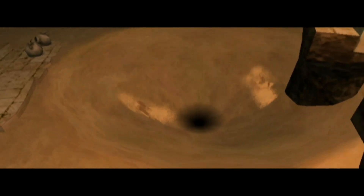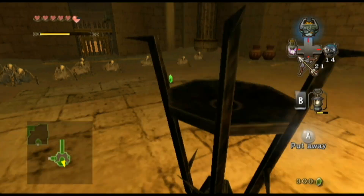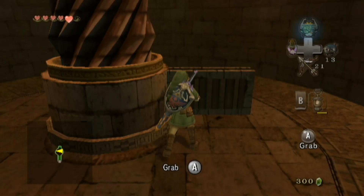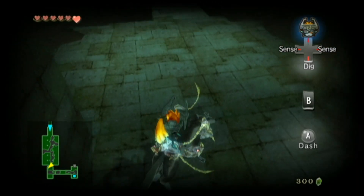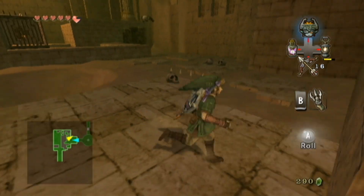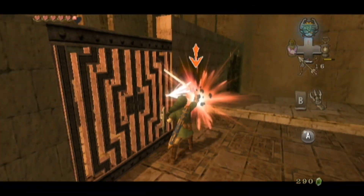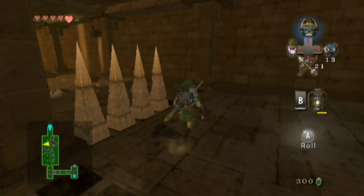One thing Arbiter's Grounds does extremely well in regards to the hazards and challenges it presents is how it entwines its setting and theme. It's a prison full of deceased and haunted creatures — a long forgotten tomb, yet still thriving in its own right. Gears and contraptions are still spinning, creatures are still crawling around on the dungeon floor. For a dungeon themed around the deceased and forgotten, it's far from silent. The ambience is communicated not just through visual and sound design, but through elements of gameplay. The hazards and enemies want to make your life unpleasant and tedious, and many obstacles don't even feel like trials or challenges, but rather just another part of the scenery.